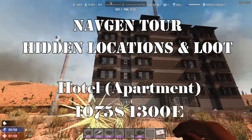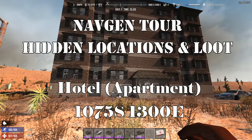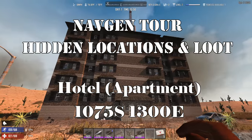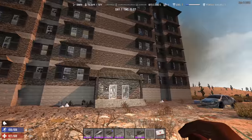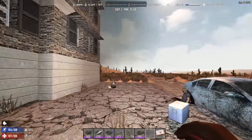Pretty much directly east of the cave and canyon mines is a hotel on the map, if you're looking at the map from my description. But this is basically the standard apartment complex. You can go through these doors, but I usually like to go through this, especially when it's in the city.